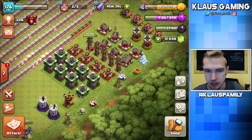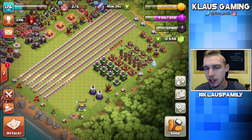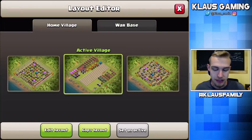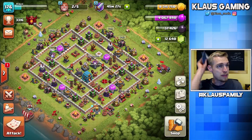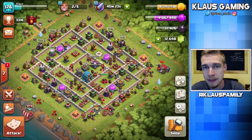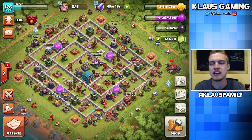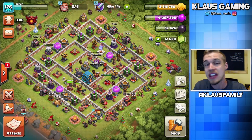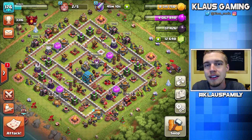My builders are working 24/7, as they have been for the past three years. That's how I'm farming — the dark elixir queen walk miner is so powerful. Looking forward to trying out more strategies in the series, but for now that's gonna have to do it for today. Thank you all so much for tuning in — like this video if you liked it, subscribe and join the Klaus family if you haven't already for daily gaming videos. And as always, remember that I love each and every one of you, and I will see you all again next time.